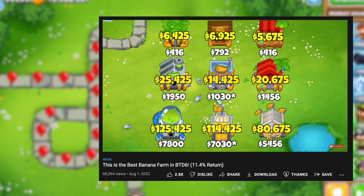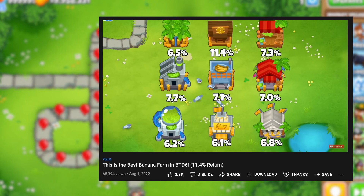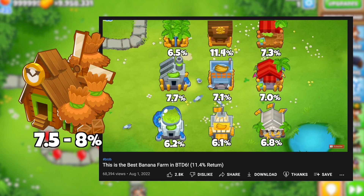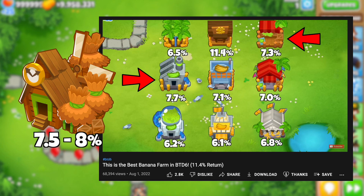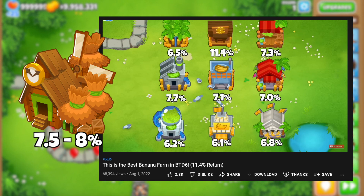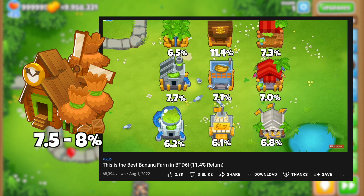I made a video a while back comparing all the farms in the game, and here's a shot from that video showing all the percentage returns from different farms. With a return of between 7.5% and 8% for the new Monkeyopolis, it is now in line with the rest of the farms and only serves as a space-saving farm rather than a farming accelerator.